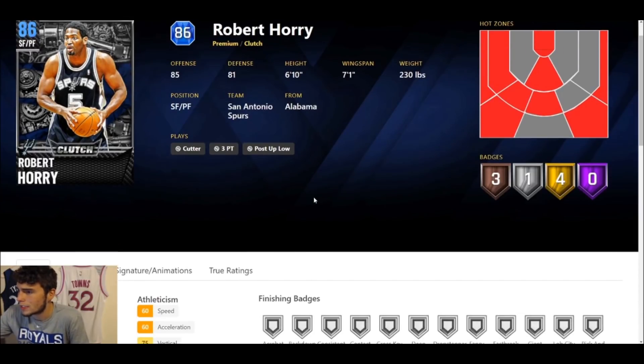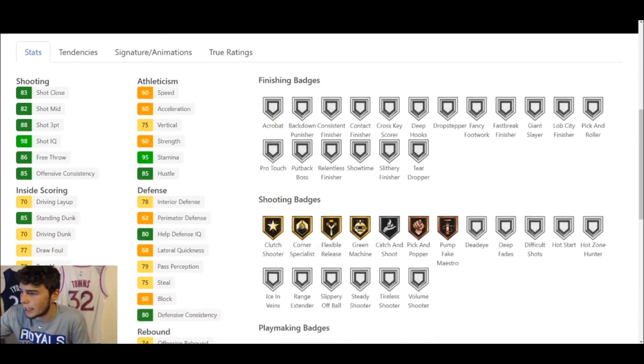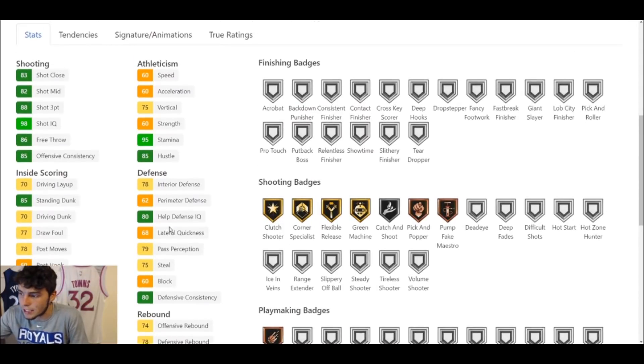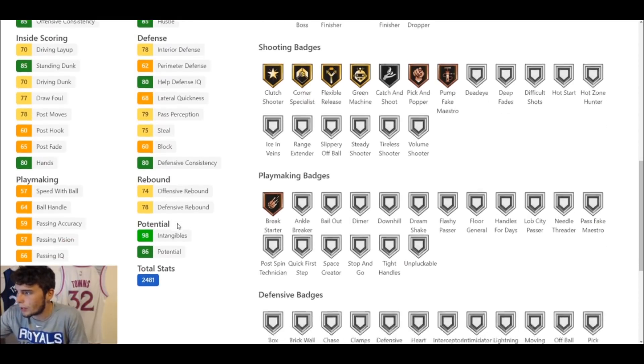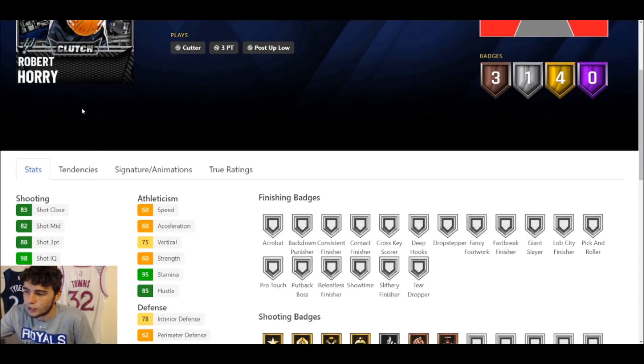Next card — 86 overall Sapphire Robert Horry. Six-ten, seven-one wingspan, four golds, one silver, and three bronze badges. 88 three-ball, good enough standing and driving dunk. On the defensive end he'll leave a little to be desired — 60 speed, 68 lateral quickness. No Steady Shooter, no Range Center. Low in the badge department, but Robert Horry is going to give you a knockdown shooter, and that's about it.